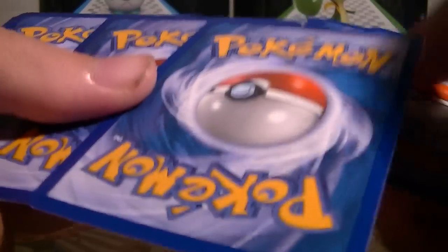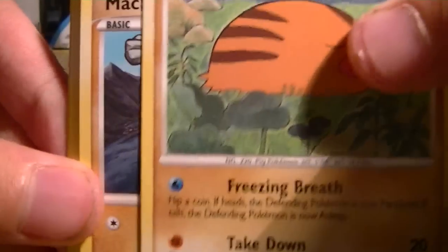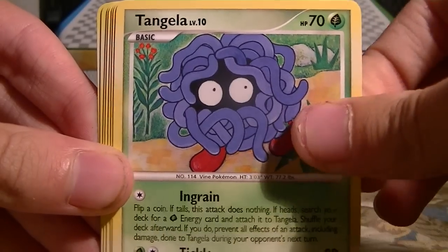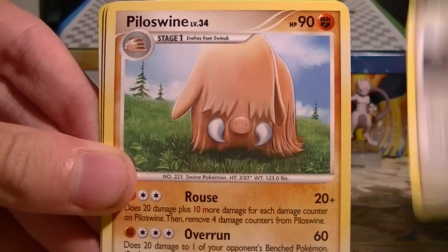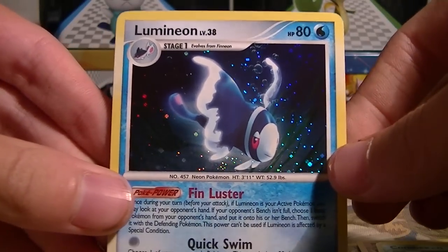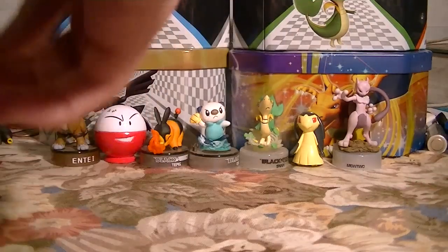Now let's get on to our next Stormfront pack. We've got a Swinub, Chop, Switch, Tangela, Bidoof, Luxury Ball, Farfetch'd, Piloswine, Combee Reverse, and an Aluminium Holo. That's actually a very nice holo — great pull. That's the second pack.